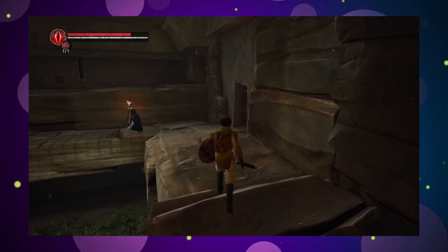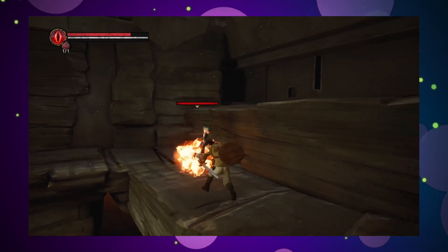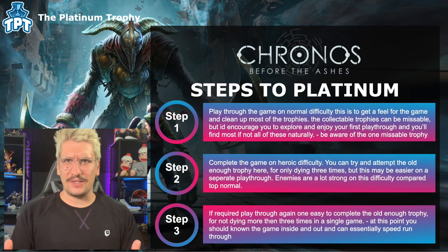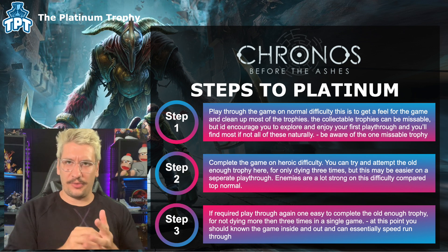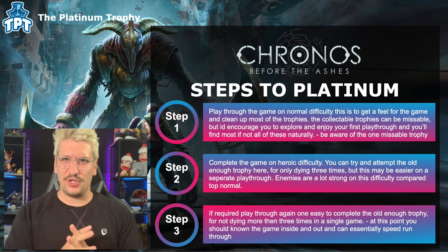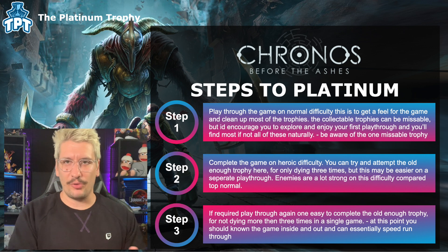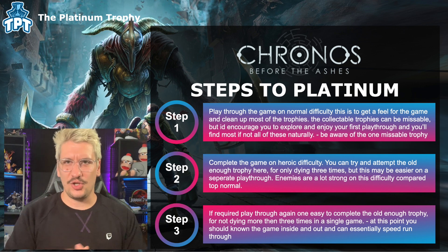Step two: play through on heroic difficulty — the hardest in the game. Focus on the main story elements and just power through; don't worry about side content, as you should have handled that in the first playthrough. You can also attempt to pair this with the 'Old Enough' trophy — finishing with fewer than three deaths — but that trophy is probably easier on an easier difficulty. Clean up any remaining upgrade trophies during this playthrough as well.